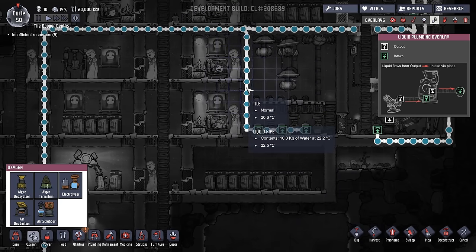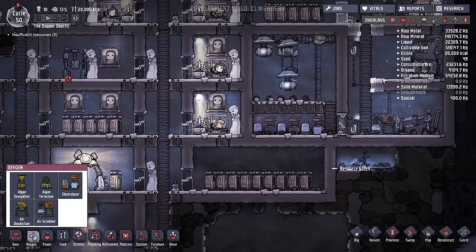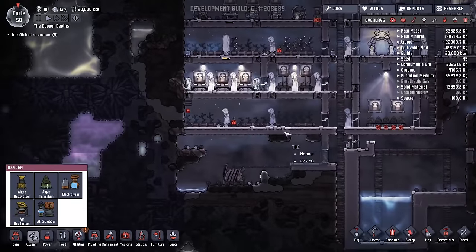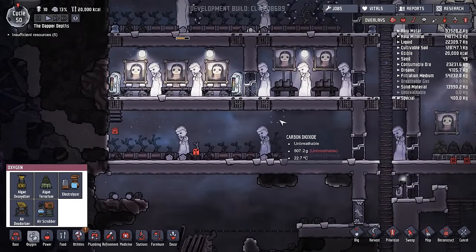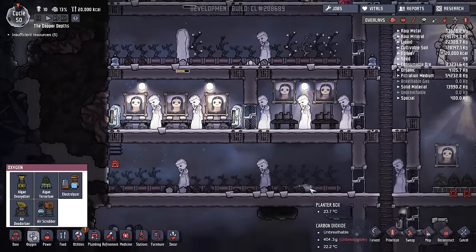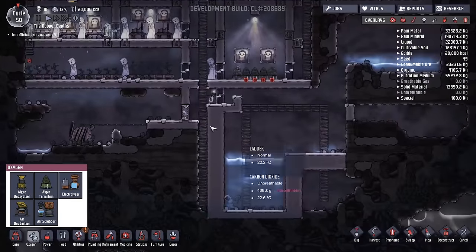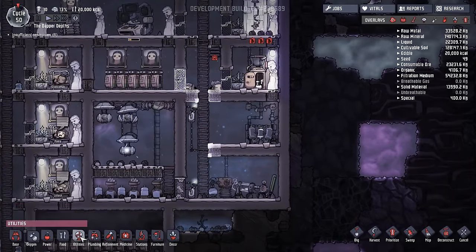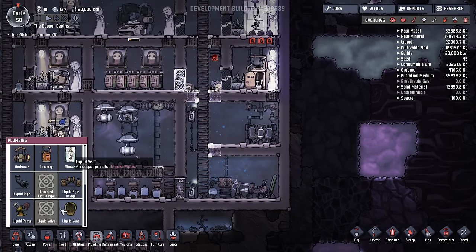That has exacerbated the problem of people hovering over the pipes, getting information that there's X amount in the pipe, then seeing a packet of liquid moving across into the machine and assuming all 10 kilograms just got dumped in. That is not usually the case — there's a divorce between what you're seeing and what's actually happening. It might not be as big a problem as people have been worried about.